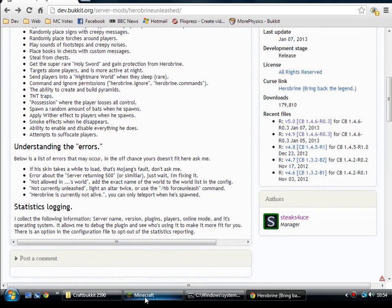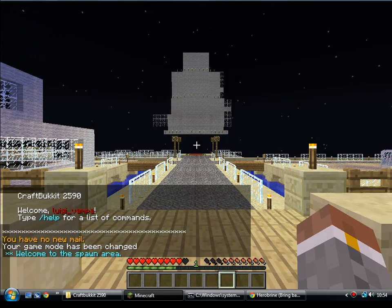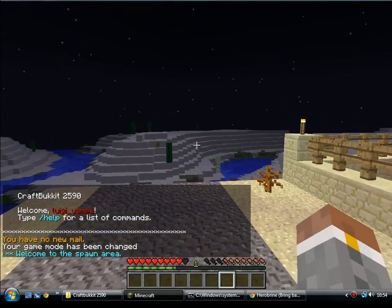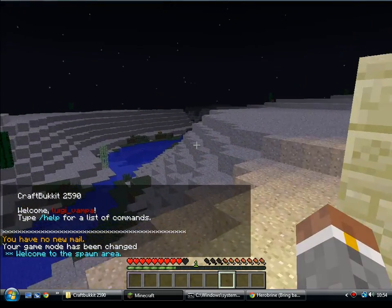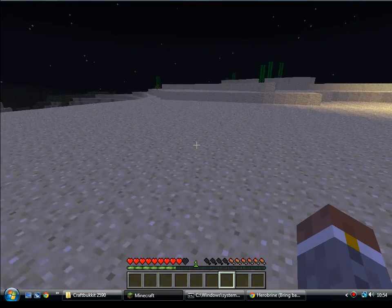I'll go in game and show you what you can do first. Now there are two ways of summoning Herobrine — he does appear randomly, but you can force him to appear. One is by building the altar.